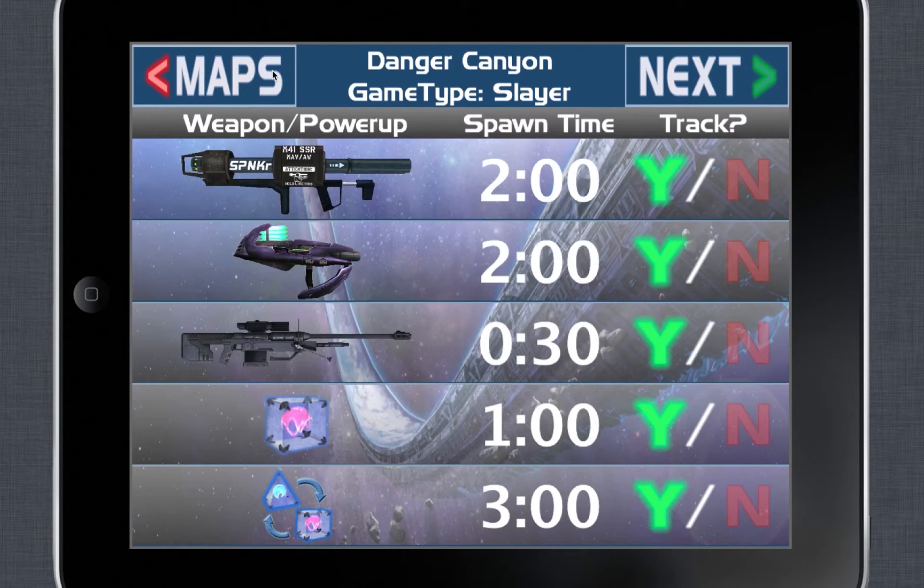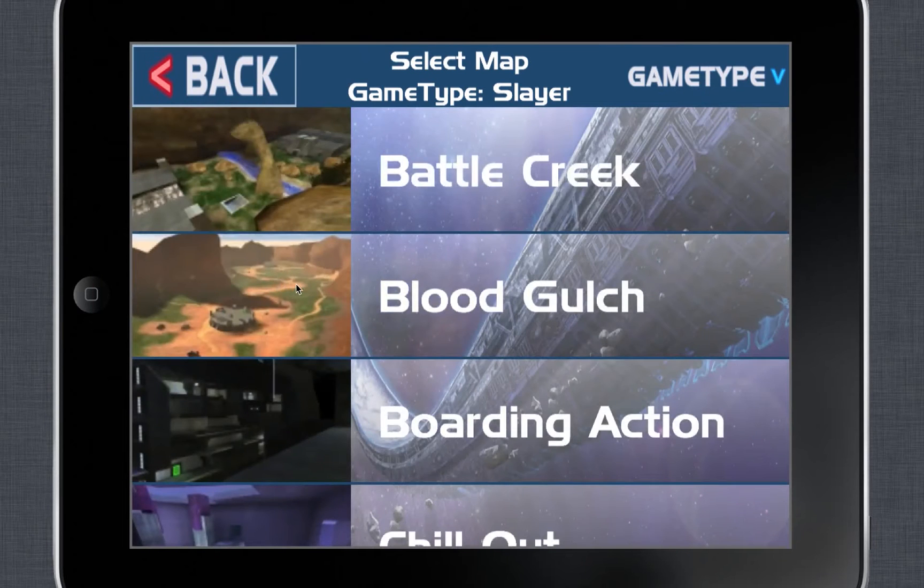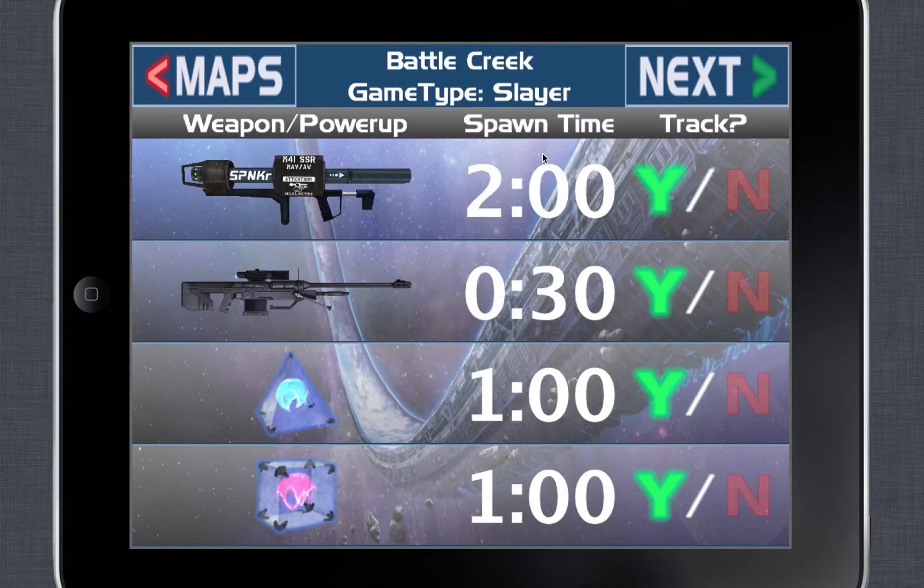I've added in the Halo PC maps, and you can see some of the weapon times here. Once matchmaking rolls around, the goal is to use this app to have an advantage over anyone else who does not know when the weapons are going to spawn. So let's load up a simple example. We're back on Battle Creek, and we can see all the weapons and the weapon times here.